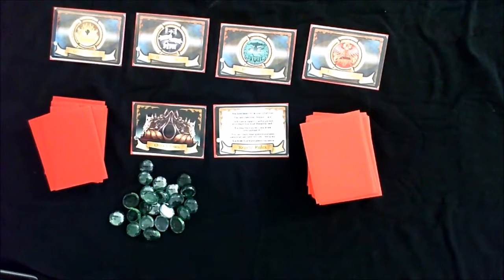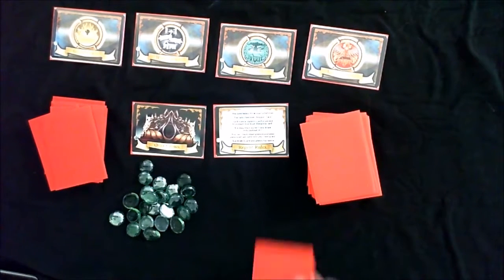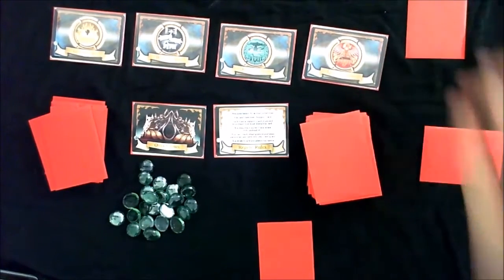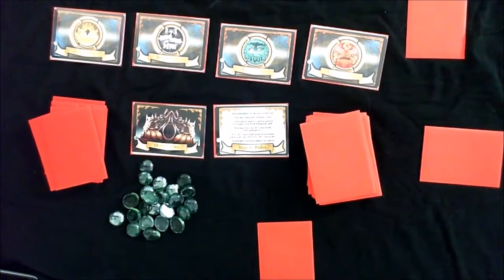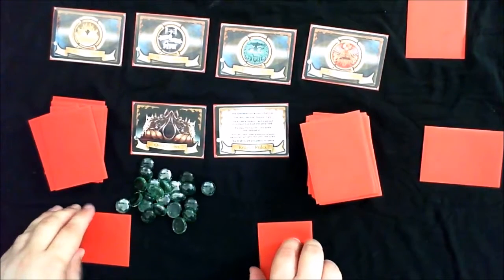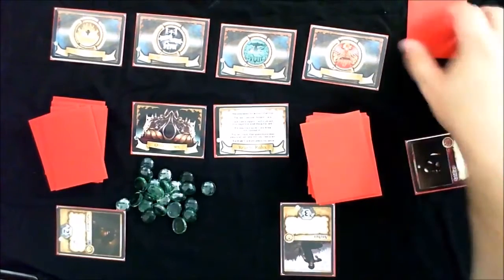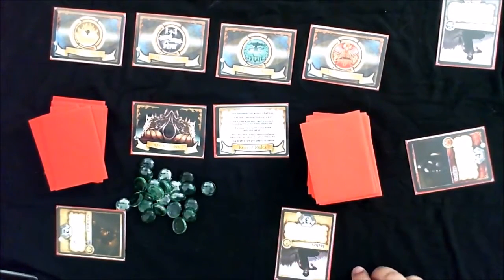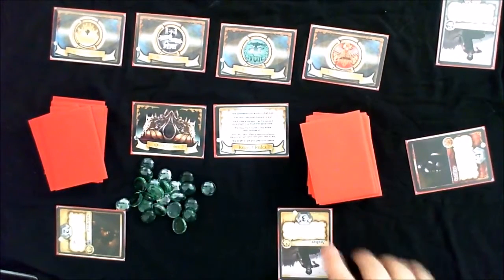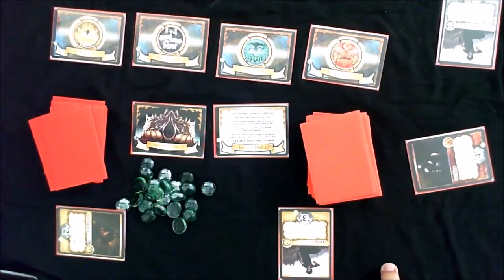At the beginning of the game, everybody gets four military cards and one event card. Players simultaneously bid for control of each of the four major houses. To bid for a house, you take a card from your hand and place it face down on the table. All players reveal simultaneously, and the player that produced the most force for a faction will ally with that faction — they come and support your bid for the throne.